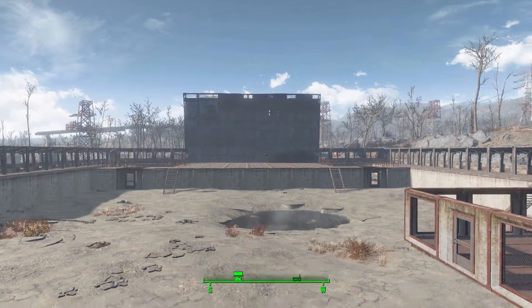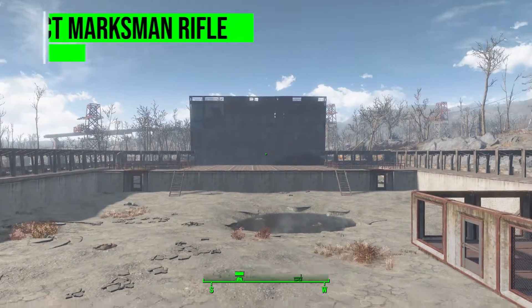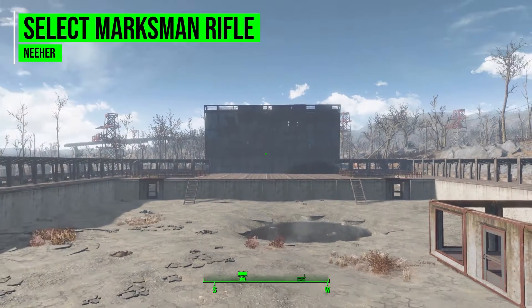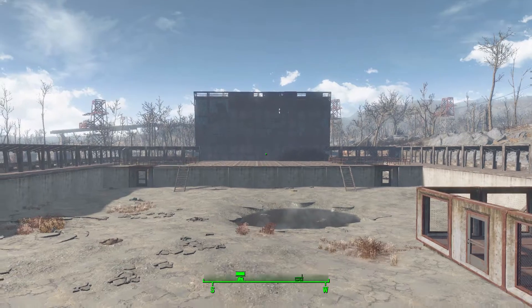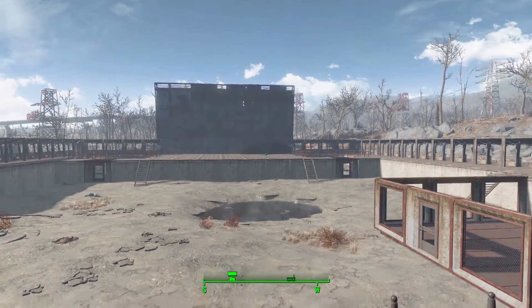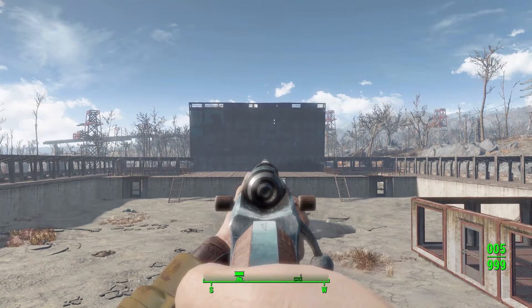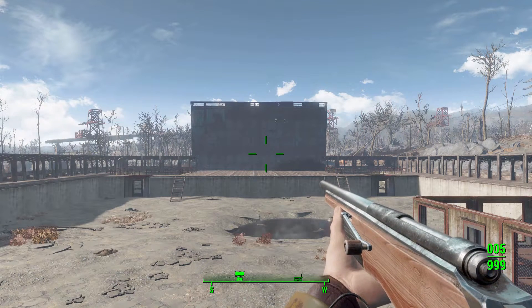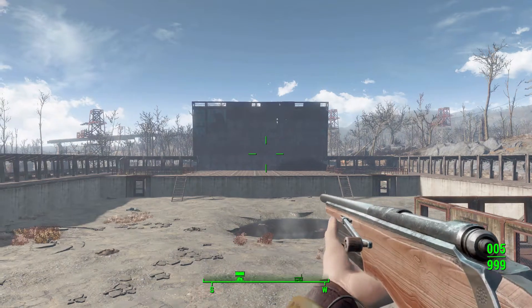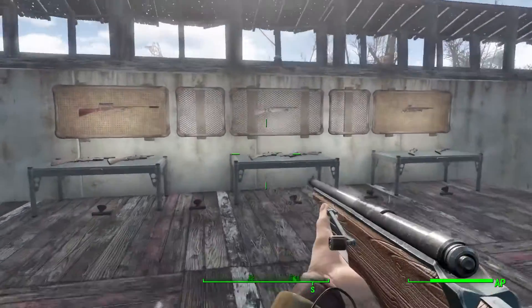Hello and welcome back to my Fallout 4 mod spotlight series. Today we are having a look at the Select Marksman Rifle mod, which is being made by user Nahir. What this glorious little piece of work looks to add into the game is a new custom animated, Fallout-friendly sniper rifle — and it's a pretty darn neat thing that does fit in with the Fallout universe and is pretty fun to play with.